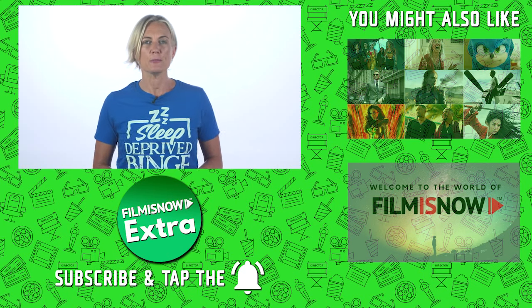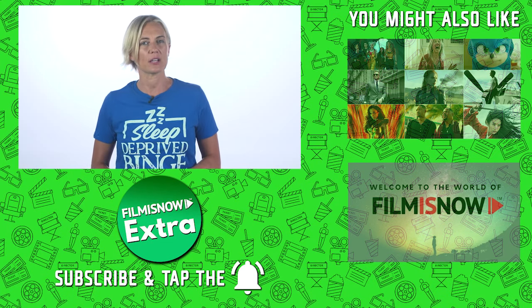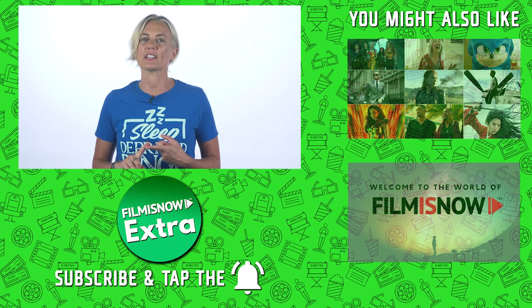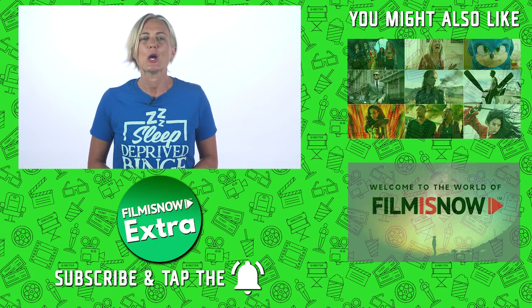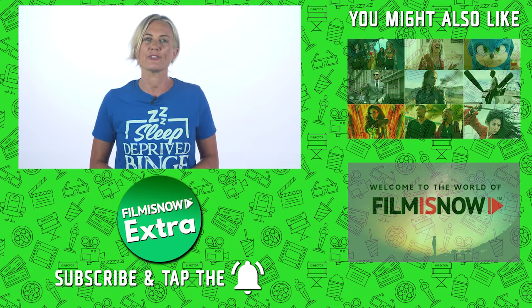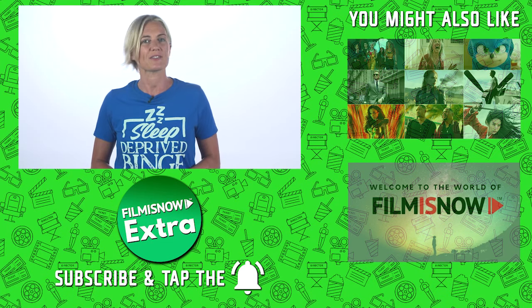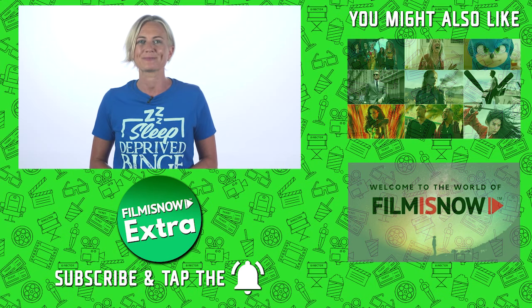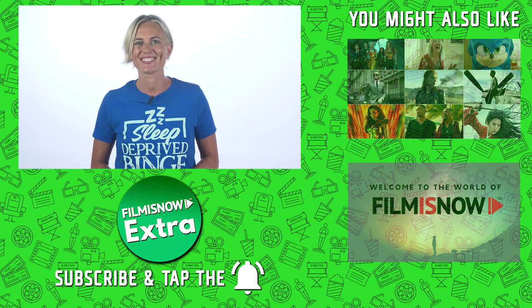One of the great pioneers of special effects was Ray Harryhausen. He pushed the limits of imagination, visual effects, and miniatures in ways that inspired generations after him. One of his most famous moments in film was a scene in Jason and the Argonauts, where the hero had a sword fight with seven skeleton warriors. The scene was done with stop motion and took four months to complete.